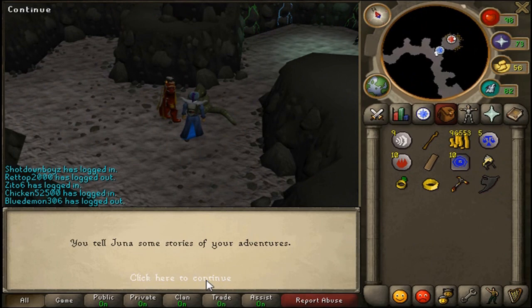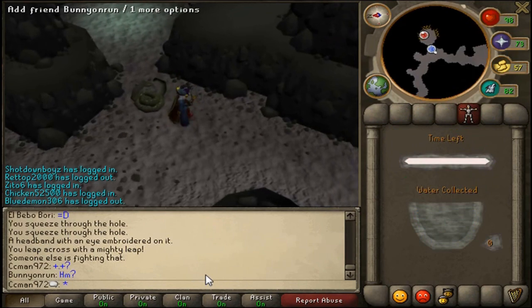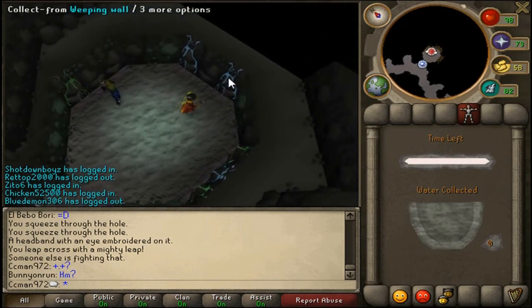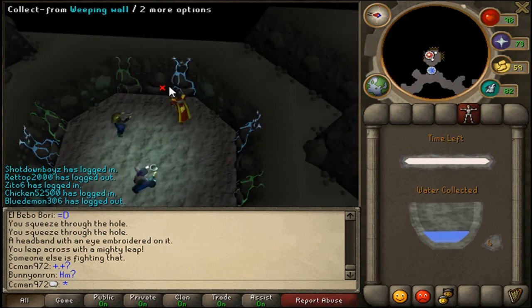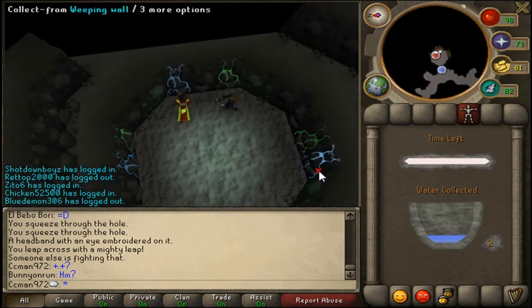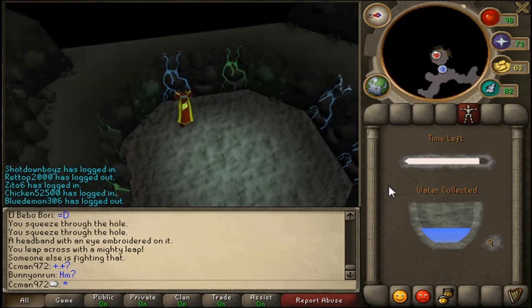This is how you do Tears of Guthix. I do mine every Wednesday, or try to at least. You can do it after you finish the quest. Each tier is 60 exp if the stat is over level 30; if it's not, it will quickly boost it to level 30. If you have your quest cape, you can almost max out your points.